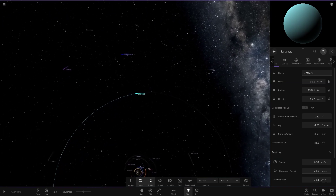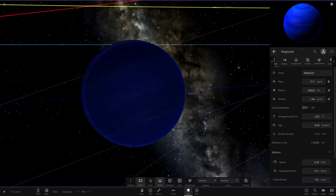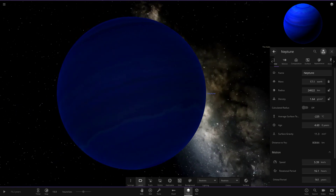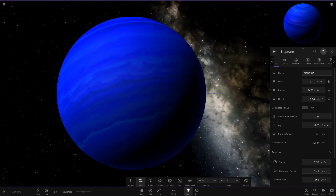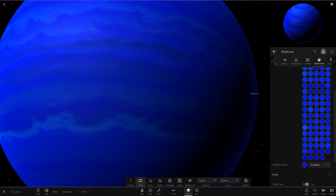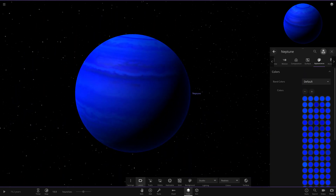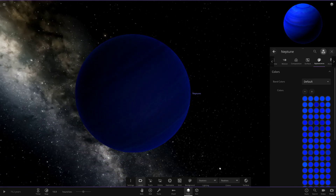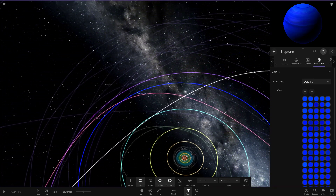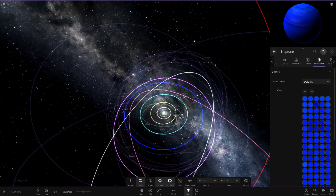Moving on to Neptune — a lot of people have seen this one: the ultra-enhanced blue Neptune. Very, very blue, very unrealistic, but I love it. In studio mode you can get a great look at it — it's got a few lighter shades mixed in there as well, but overall a fantastic-looking object. It also has an ultra-blue trail to match.